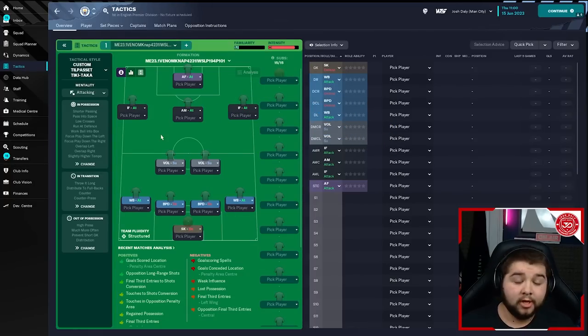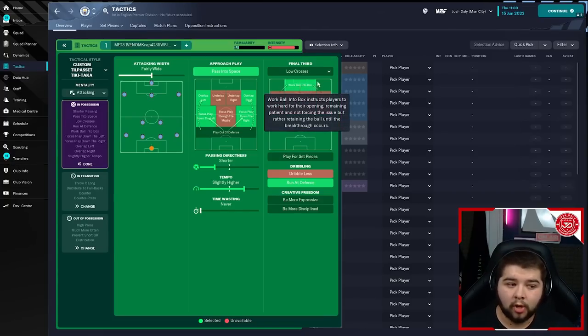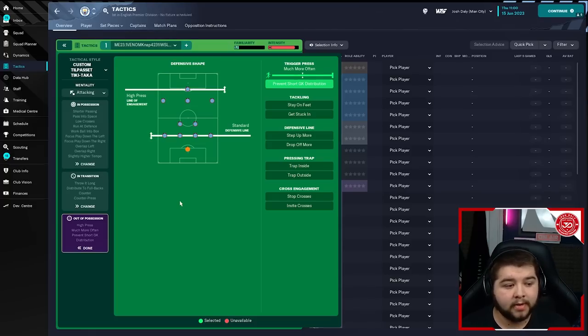We've seen quite a few 4-2-3-1s this year — it always is a popular formation, same with a 4-3-3. This one is slightly different in that there are two Volantes in the midfield, which did work really well. The mentality is set to attacking — though if you're an underdog team, switching to positive would be a more sensible option. In possession: fairly wide, pass into space, overlap left and right, focus play down the right and the left so you're not going through the middle at all — all the work is done out on the wings. Work the ball into the box is on, low crosses, run at defence, pass directness set to shorter, and slightly higher tempo. In transition: counter press and counter, distribute to the fullbacks and throw it long. Out of possession: high press line of engagement, standard defensive line, trigger press set to much more often, and prevent short goalkeeper distribution.